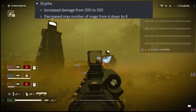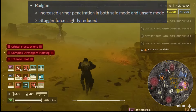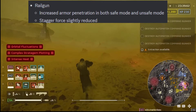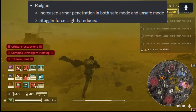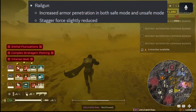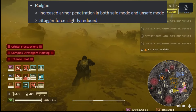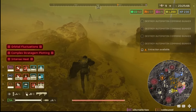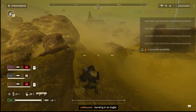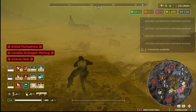I've never actually used the Scythe — I need to try it. The Railgun — they buffed the Railgun! All the Railgun lovers that have been in hiding since the Railgun nerf can come out now. They increased armor penetration in both safe mode and unsafe mode. Stagger force slightly reduced, so maybe it doesn't stagger as much. But the armor penetration is better, so we'll have to test it against some heavy targets.